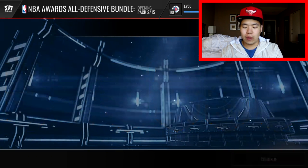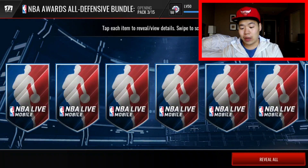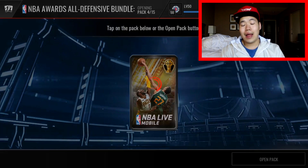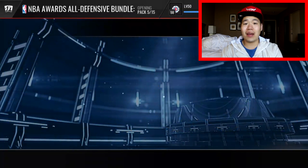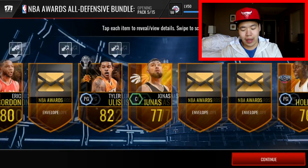Each pack gives you four golds or better and a lot of collectibles, so we'll be able to build a bunch of those 91 overalls. At the end there's a collectible 96 overall, and I'm hoping it's going to be something fire — 98 or above. Yesterday I pulled a 98 overall Malcolm Brogdon, which is an absolute monster.